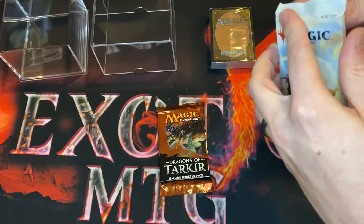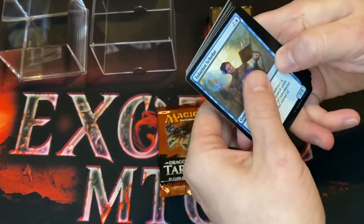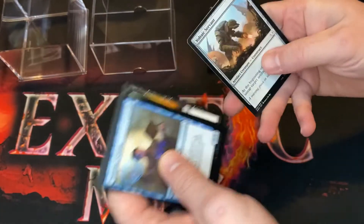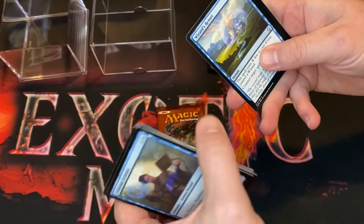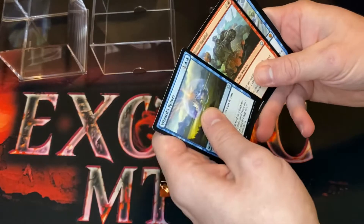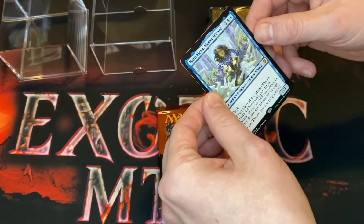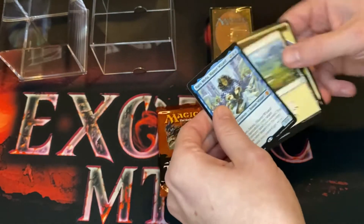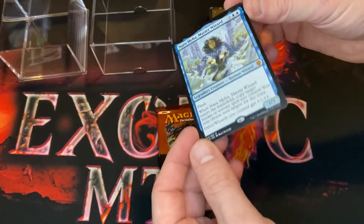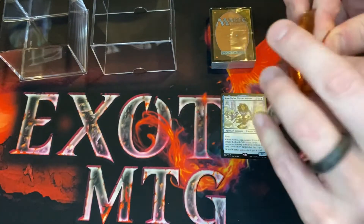Let's see if we can get Karn, or a foil Damping Sphere, something cool. All right: Wizard's Retort, Shield of the Realm, Orcish Vandal — and look at that, we got a mythic! We actually got a mythic — Naru Meha, Master Wizard. No foil, but hey, we already got a mythic. It's probably less than a dollar, but it's a mythic — better than other things it could be.